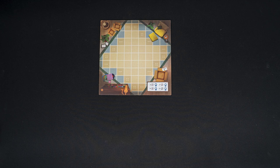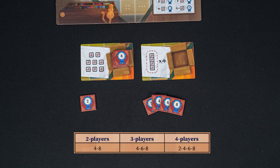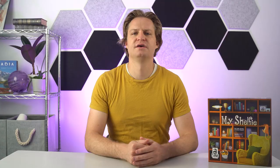Let's take a look at the setup. Place the living room board in the center of the play area. Shuffle the common goal cards, randomly select two, and return the remaining cards to the box. Place the scoring tokens onto the common goal card according to the number of players. Place the lowest number on the bottom, so the first player to achieve the objective earns the most points. There is a number on the back of these tokens so that players can remember which objective they have already completed.